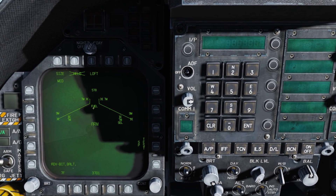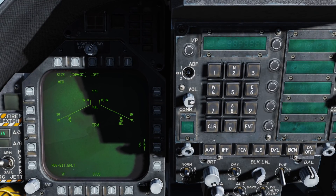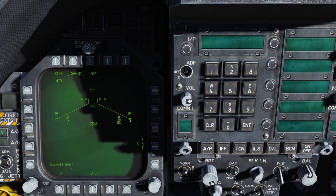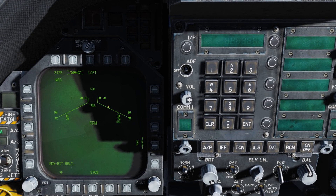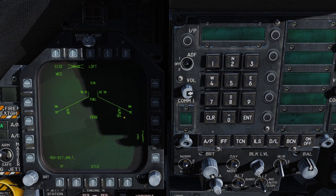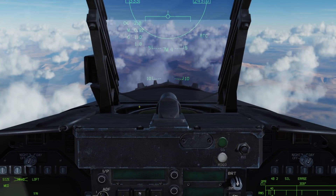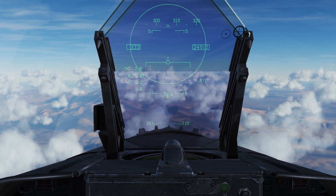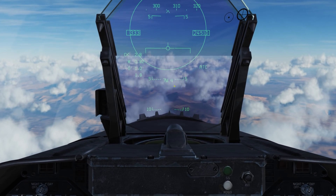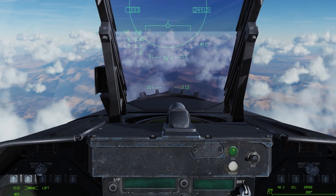Going back to the wing form, we have our gun rounds loaded, our fuel tank, two Sidewinders on the wingtips, and four Sparrows loaded indicated by the 7M — two on the fuselage and two under the wings on the outboard stations, with the right wing being the selected one. Coming up to the HUD, we see we have four loaded, a 7M for the 7-Mike version, and our AIM-7 ASC circle.